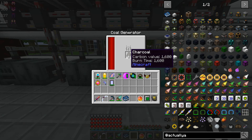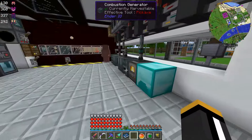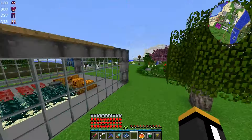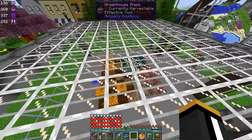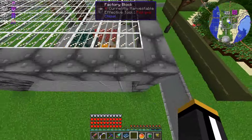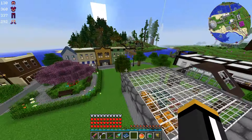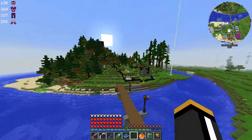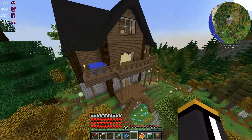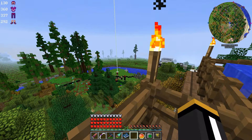It's a pretty efficient generator that generates 60 RF per tick. It can also generate Tesla, which we don't really have any support for in this mod pack. We've also been using this greenhouse glass from Actually Additions, which has been making our stuff grow like freaking crazy. So we've been using a lot of stuff from this mod throughout this series, so I decided that I wanted to dig a little bit deeper into this mod because there's a lot of stuff that we haven't really touched yet.